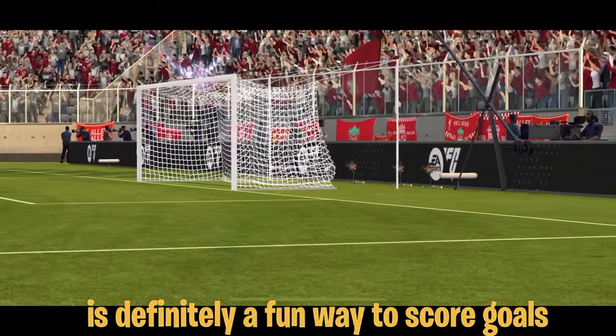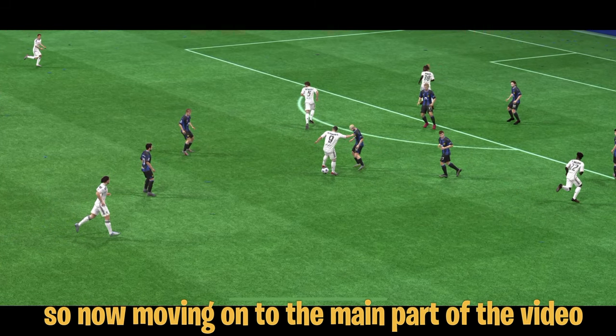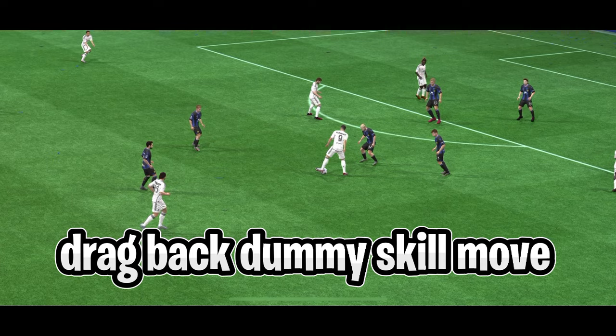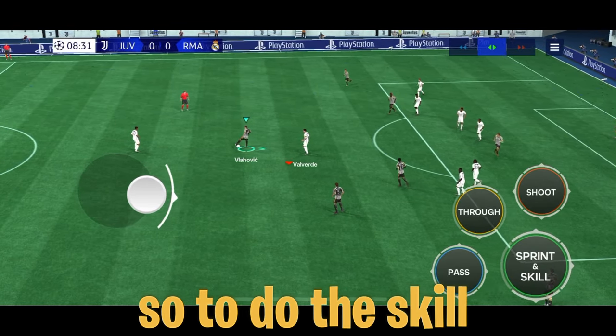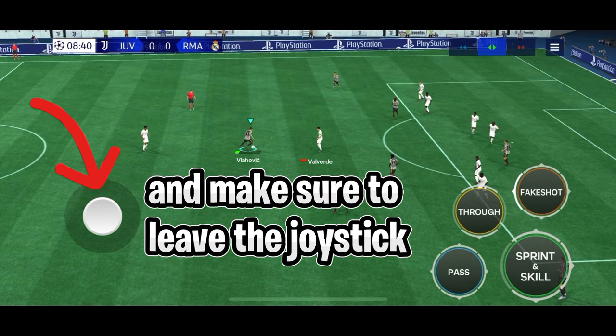The grounded shot is definitely a fun way to score goals. Now, moving on to the main part of the video — that is the drag back dummy skill move. To do the skill, all you have to do is swipe left on the shoot button while dribbling.